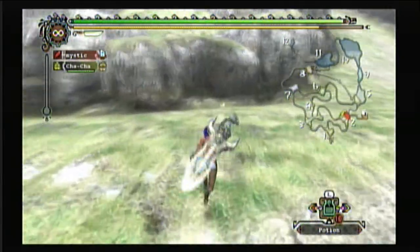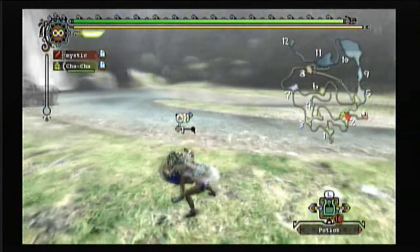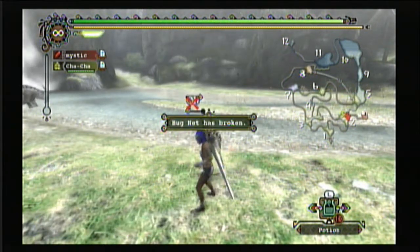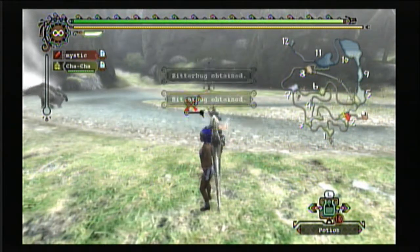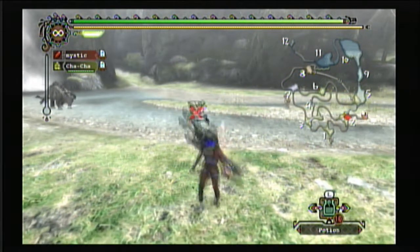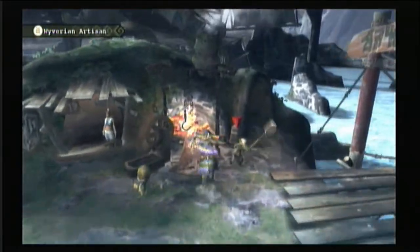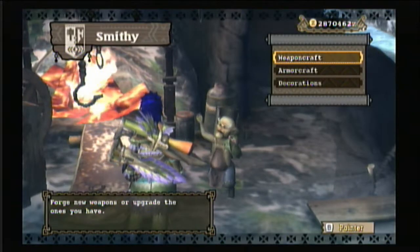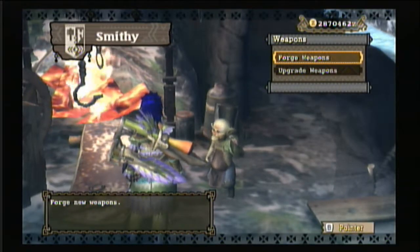Here are the insects and butterflies again. The best thing to get from these would be flash bugs, which are used to make flash bombs. Now I'm going to show you how to make weapons — go talk to the old man, go to weapons, then forge weapons, and pick a class. I'll go to great sword.